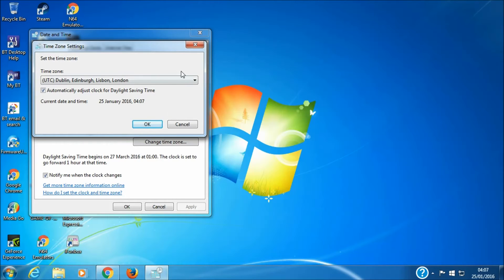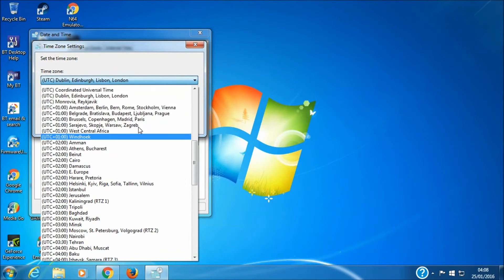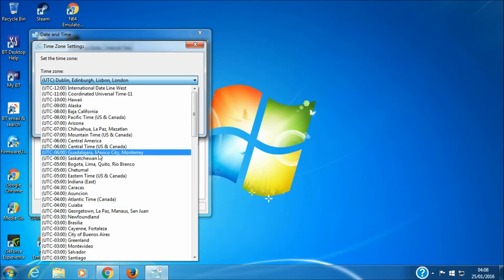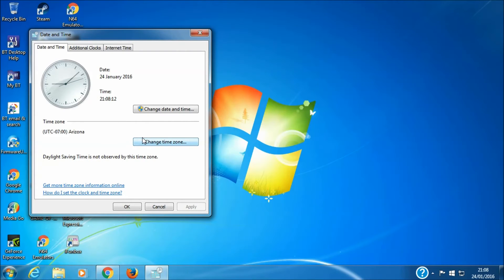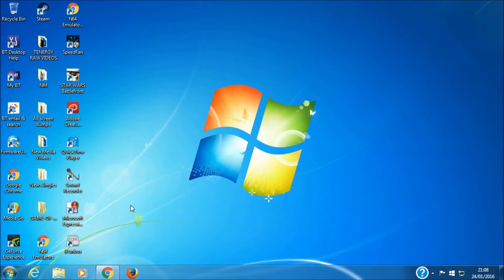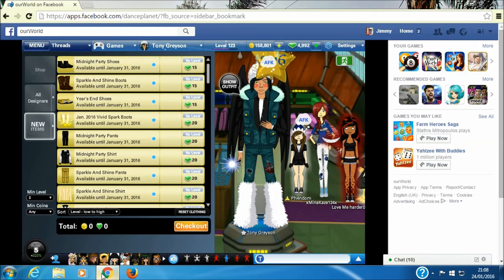We now want to click apply and set our changes. As you can see, my time and day has now changed. Our final step now is to go back to our Facebook Our World by maximizing our internet browser window. As you can see, the changes in Our World have not taken any effect, so you simply have to click your browser's refresh button to see the immediate effects.